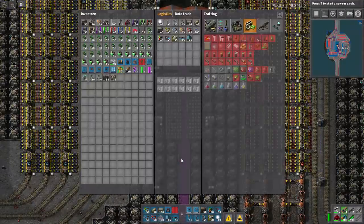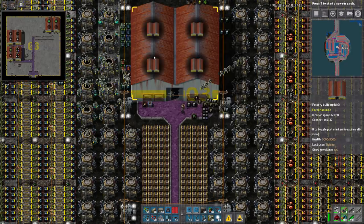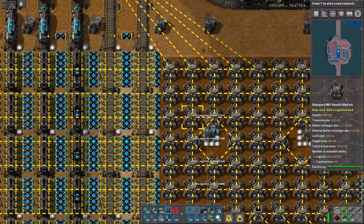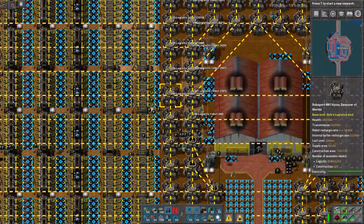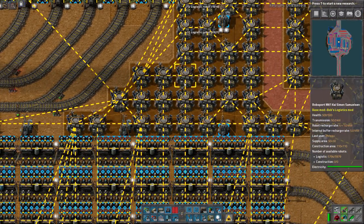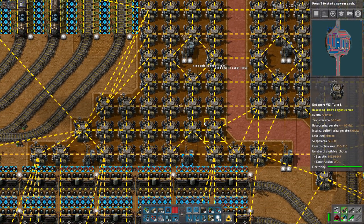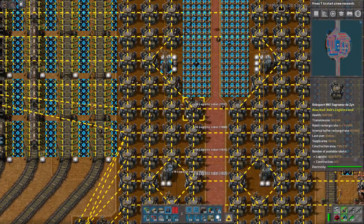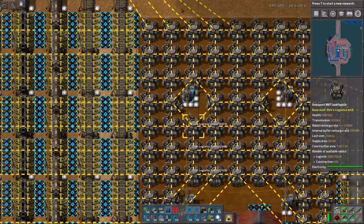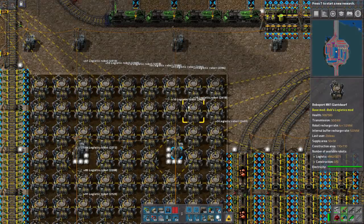All of a sudden the robots are done. I want to get all the robots out first — I'll dump these in there. There really needs to be a vanilla way in the game, like some kind of box that will suck up logistics or construction robots from the system — a robot siphoning chest. Maybe there's some mod I'm not aware of, but it needs to be part of the vanilla game. When you're using a lot of robots it can be really tricky to get them all out.